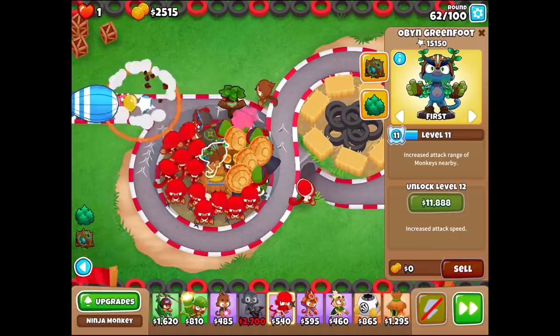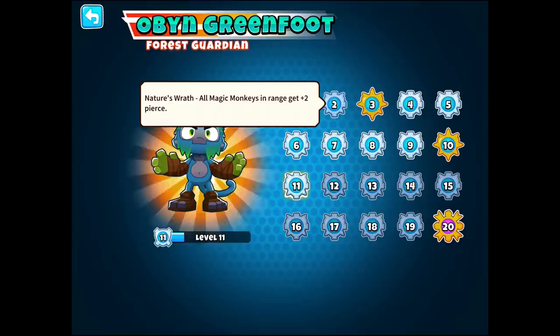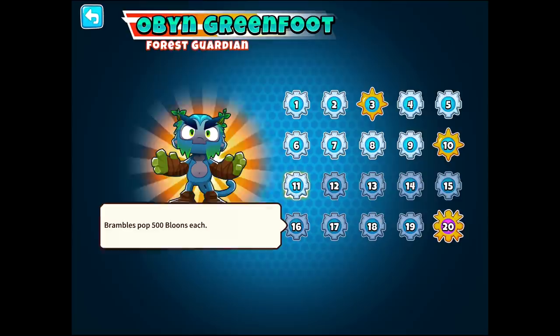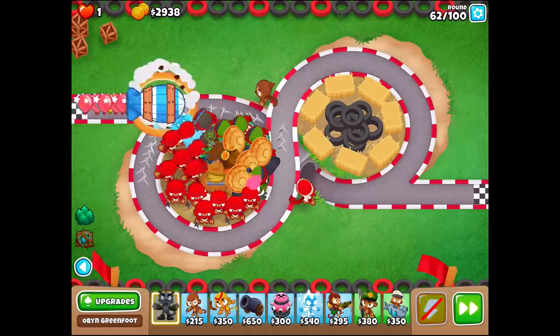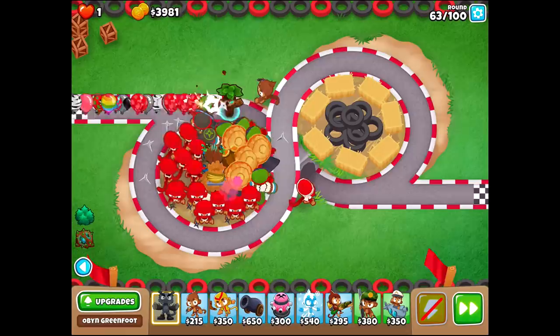Believe it or not, Open Greenfoot's the one that's going to keep on getting leveled up higher and higher and higher. So let's go into the details real quick with Open Greenfoot — I said I was going to do that for you guys. So all magic monkeys in range get plus two pierce. Plus two pierce! I mean, going from a ninja, that's two to four already. Increased attack speed, popping power, totems, extra layers. I thought he did more damage in here somewhere. I'm pretty sure he does extra damage, though I guess I can't confirm it from the information there. Ninja Kiwi is somewhat bad at updating all the stuff in the little tooltips.